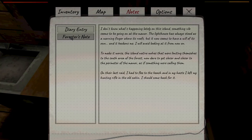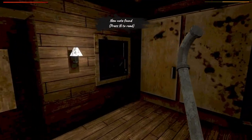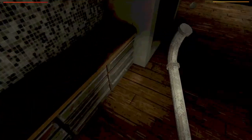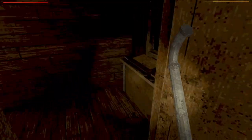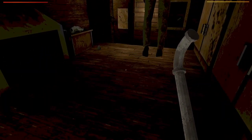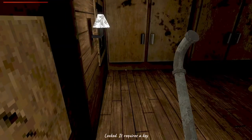On their last raid, I had to flee to the beach, and in my haste I left my hunting rifle in the old cabin. I should come back for it. I find that really interesting. There seems to be a thing a lot in horror games where it's like, oh yeah, I was fleeing and I left my gun behind. Maybe it's just because I'm the weirdo paranoid militia nutjob type, but if I suddenly got an alert that was like, hey, flash flood, you gotta go right now, I would at least grab my pistol just to have something to defend myself with, as well as some other supplies.